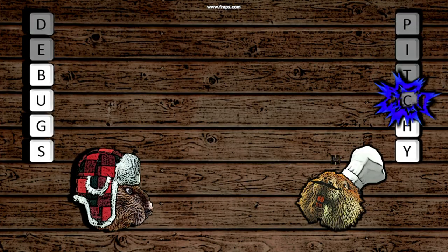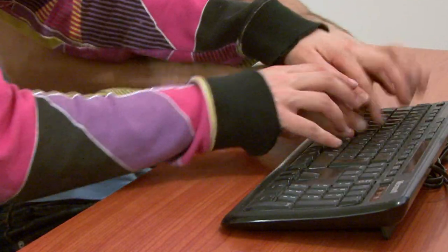Type the word that appears on your side of the screen. Time is limited, so type fast. Survive longer than your opponent to win.